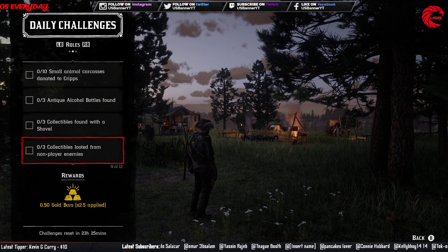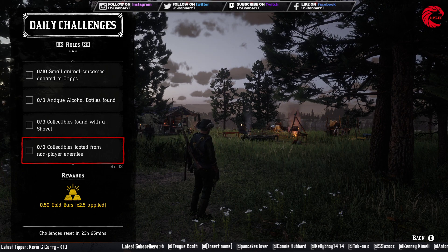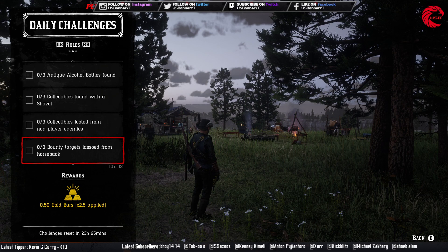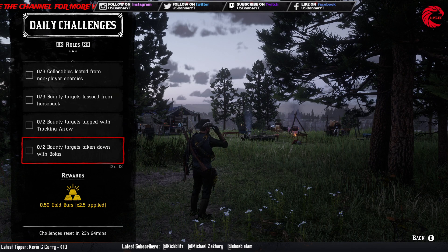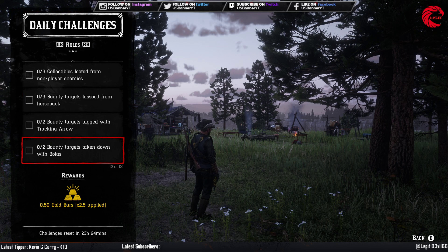Three collectibles looted from non-player enemies: go to any bounty mission, kill all the enemies around the target, and loot them to get non-player enemy loot. Three bounty targets lassoed from horseback: when the target is running away, lasso them while on your horse. Two bounty targets tagged with a tracking arrow: use the tracking arrow. Bounty target taken down with the bolas: throw the bolas. These three bounty challenges are pretty much the same thing done on the targets.